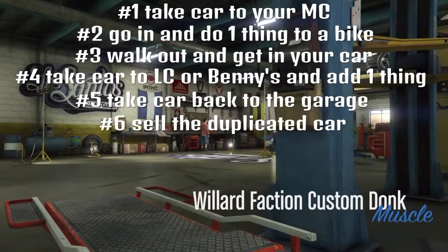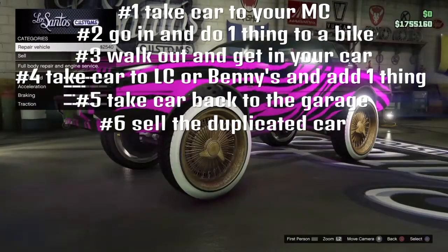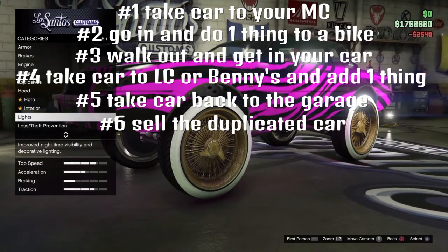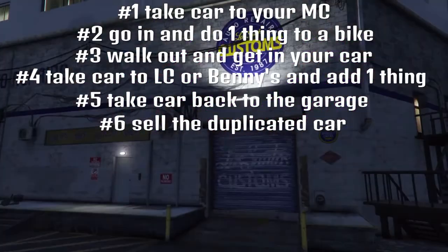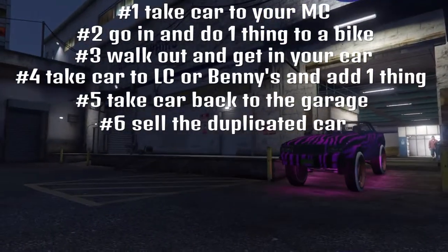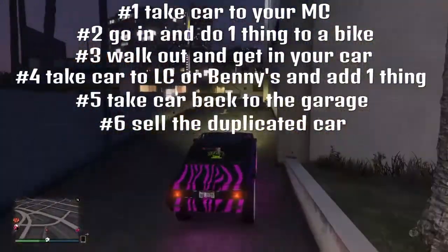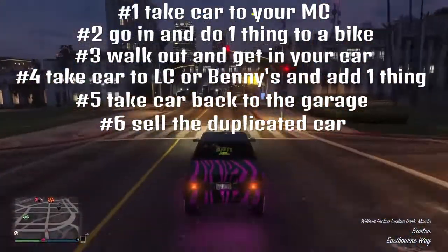You can make this process a lot faster if you buy a clubhouse and a garage that are right by each other so you drive shorter distances. I repaired it, and now I'm gonna change the plate — that's all I'm gonna do, just change one thing about the car. It doesn't have to be the plate, that's just what I do because it's the cheapest. Then we drive this back to the garage we got it out of.